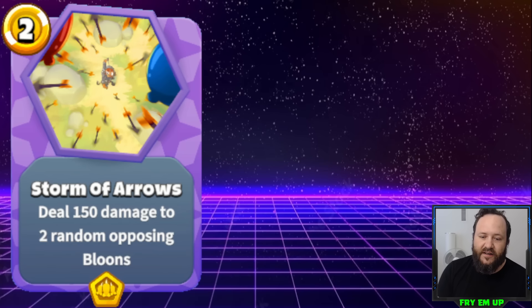Just a couple of honorable mentions — cards that need to be adjusted a little bit. Storm of Arrows seems like it does a lot for a 2-cost card at 300 damage. It's pretty easy to get the full 300 from Storm of Arrows as long as you don't waste it early — you use your other monkeys and powers to pop smaller balloons, leaving the big ones for the 150 damage to hit. I could just see this being a 3-cost card.